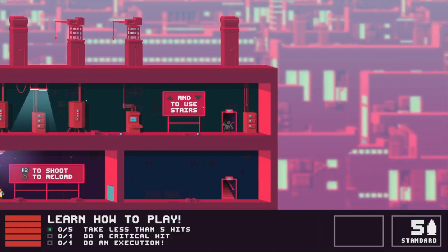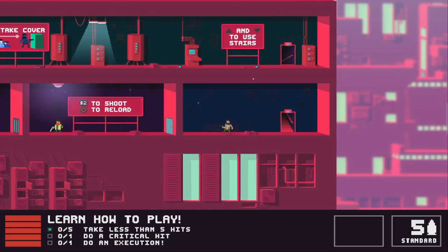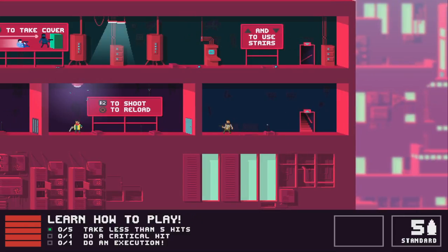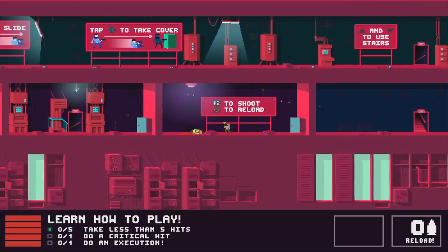If you tap X you take cover, because you will be shooting enemies. This game is all about a mayor who wants to win an election, and he wants to do that by killing all the criminals. This is the first level — the testing warehouse. If I shoot him, he's dead.